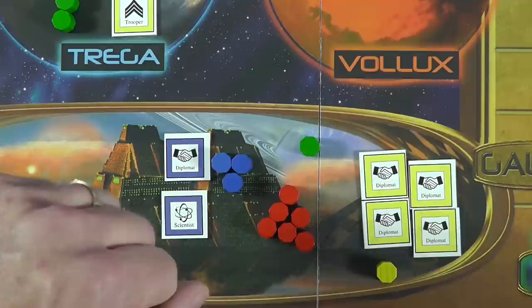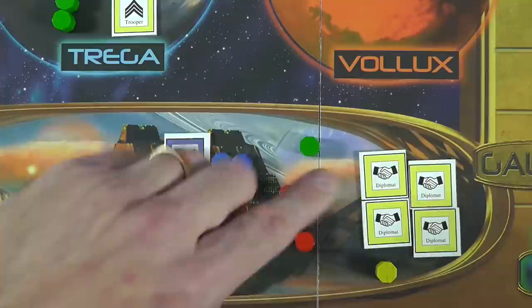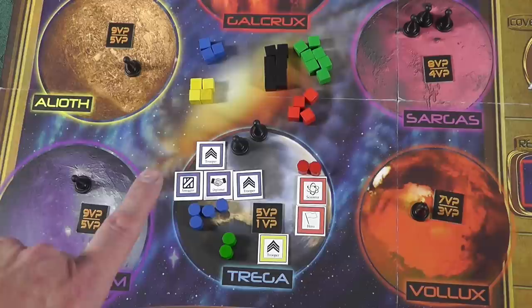So with nine yellow versus six red and one green, the seven victory points go to yellow. No happy ties for second - just seven victory points for yellow. That's how you score the planets and the galactic senate, and you do that for all the planets.